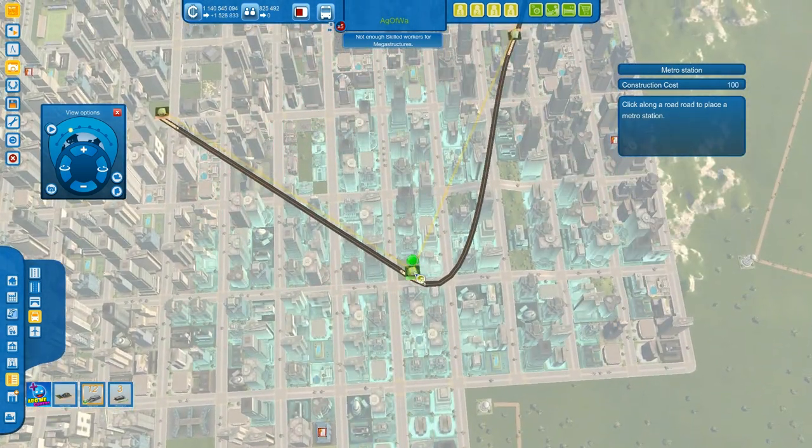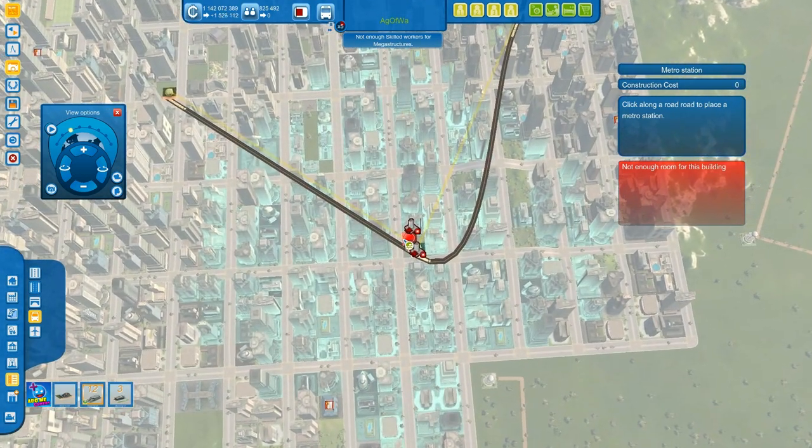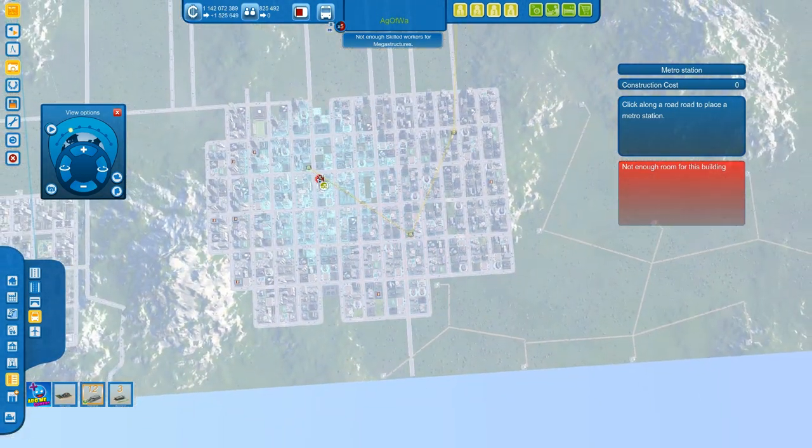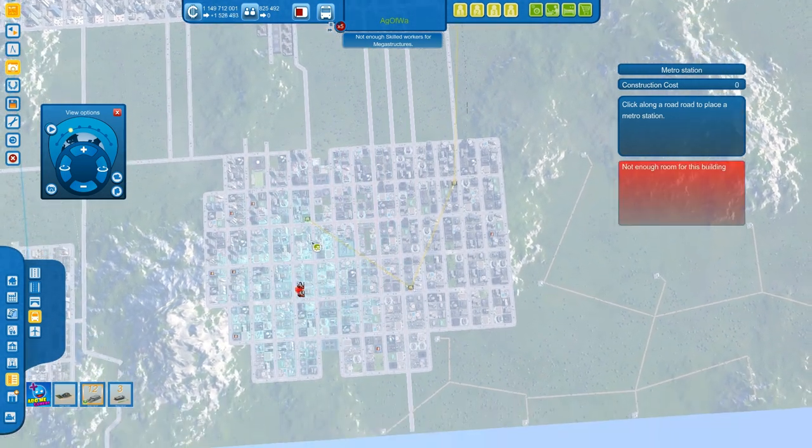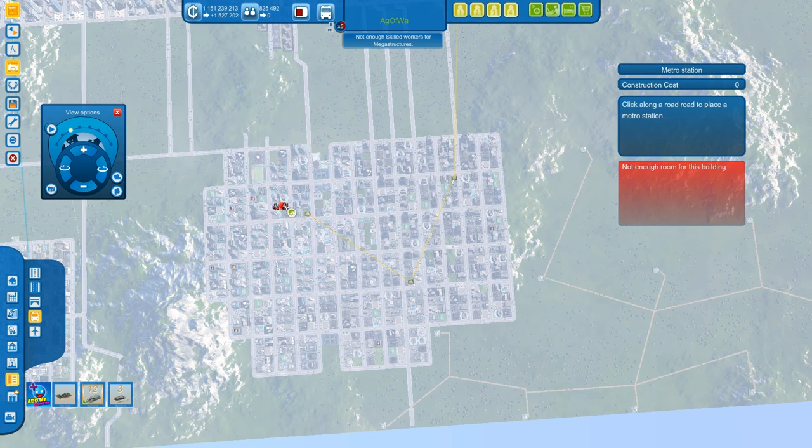Look at how much one metro station covers. The metros have a diamond-shaped coverage area. If you really wanted to build the most effective layout, you can build your blocks in a diamond shape so the metro in the center covers all the sections you need. In terms of metros, place them where you cover as much as possible. Later on I'm going to expand and build probably four stations, as I'm not currently covering quite a lot of area.